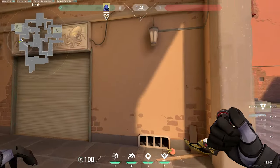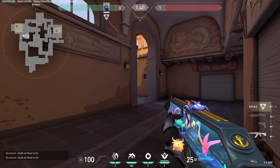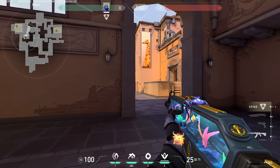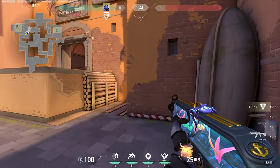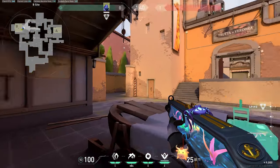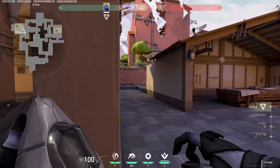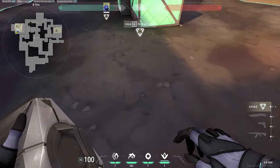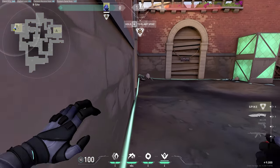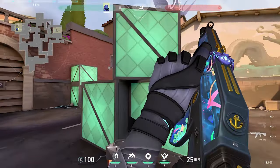When executing onto B site, it's important to make sure your team is all ready for the execute before you push. This site is a little bit harder to execute onto than A site, and it's also common for the defenders to have their sentinel set up on B site. There are many angles you are visible from when peeking from the choke point, so it's super important to use your team's utility to pressure defenders off of these angles before pushing into the site. Plant spots are a little weird on this site — I very rarely see people planting the same spots. But the general area for planting is back site, either right near one of the boathouse entrances or next to the boxes in the middle of the site. Sometimes teammates have lineups for this site, so it's super important to plant in the spot for them.